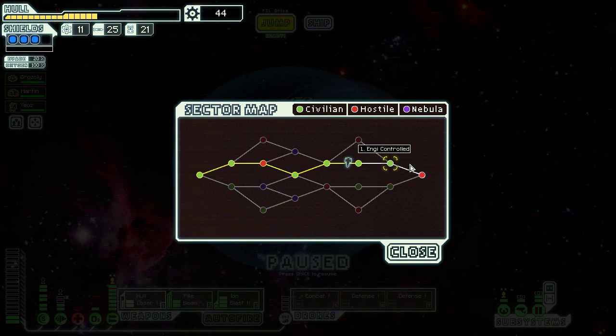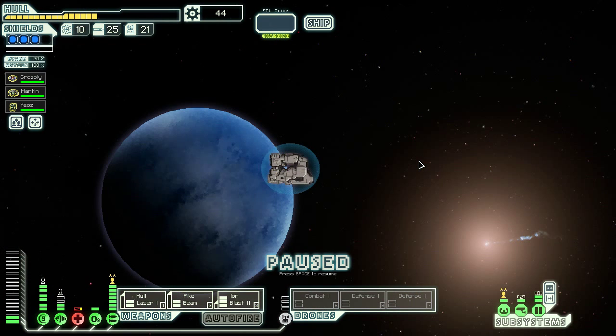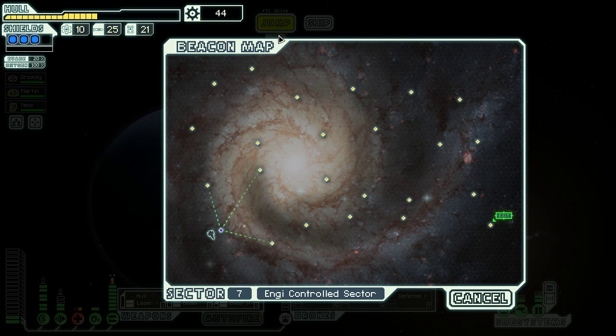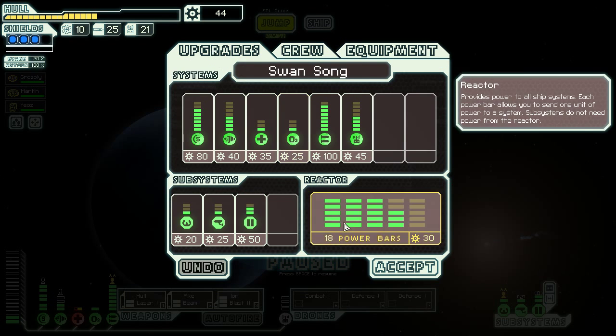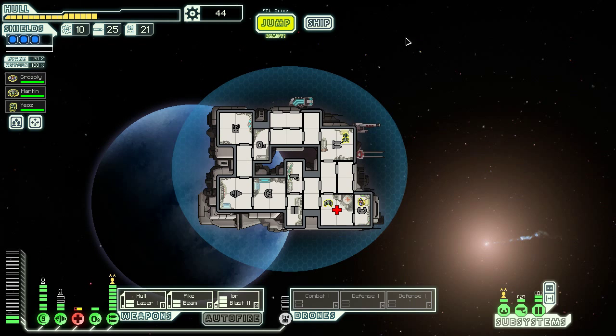Next sector — Engie controlled again. Let's go ahead and jump there. I'm going to go ahead and call this an episode. This is Asher with more FTL Advanced Edition hard mode. The good news is that we did better than last time. The bad news is that we still need a little bit of help from a store or otherwise, or we need to make the beefiest ship ever. I would love to have any of cloaking, hacking, or mind control, and I don't know if I'm going to get a store in the next sector that will give me any of those. But we're still in a better position than we've been in the last few runs. Thanks for watching. I'll see you next time.